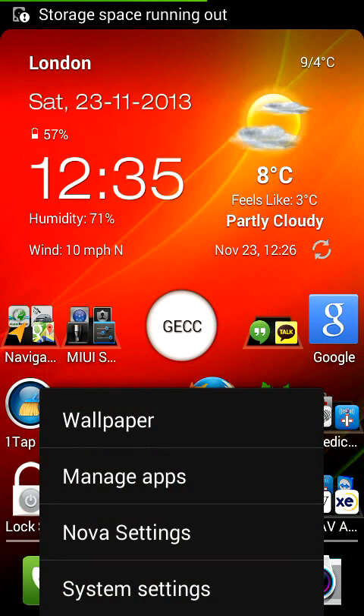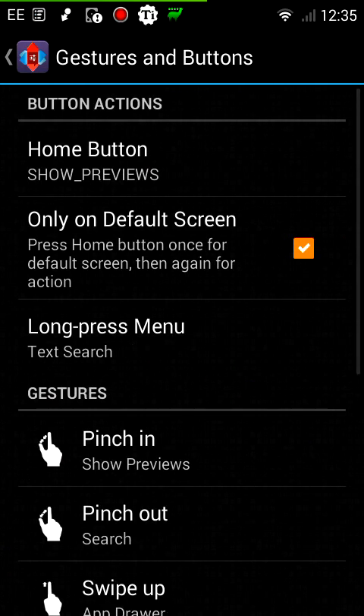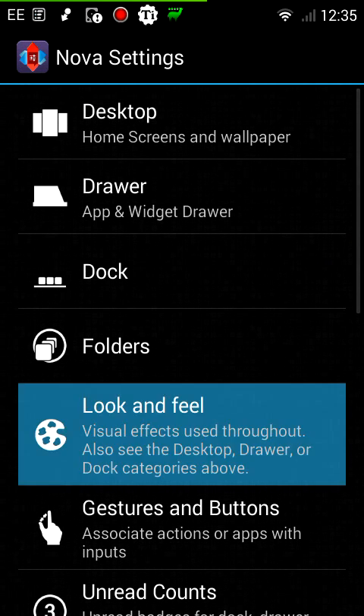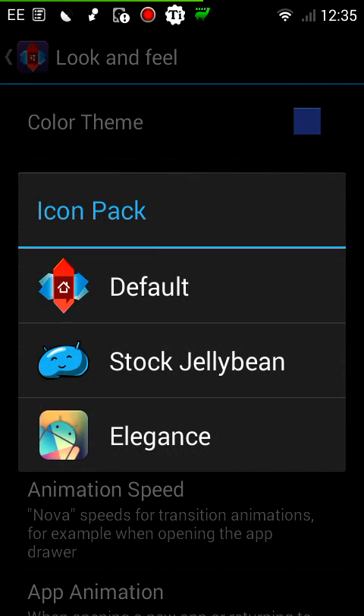Storage is running out. If I go into settings and look at the look and feel, then look at the themes — I've downloaded the Elegance theme from the Google Play Store. You should find the link in the description below, which basically changes your whole look of the launcher.